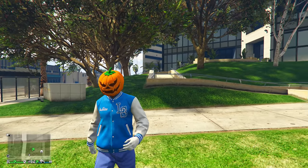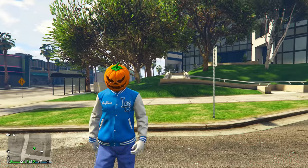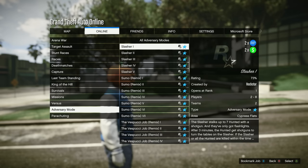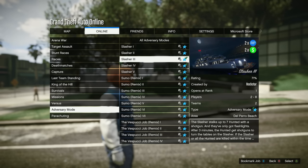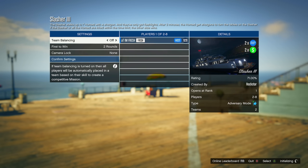The very first money method literally anybody can do, and you can make a lot of money and RP from it. Open up your pause menu, go to Online, go to Jobs, go down to Play Job, go down to Rockstar Created, go down to Adversary Modes, and scroll all the way down until you see the Slasher Adversary Mode. This mode is paying double money and double RP this entire week.